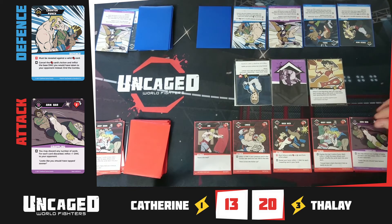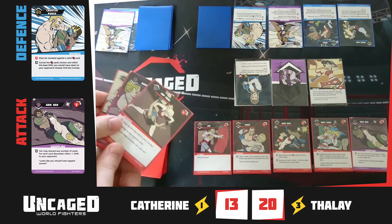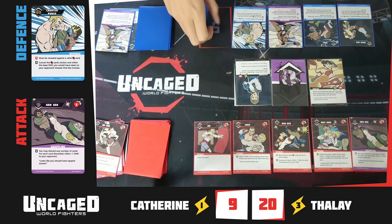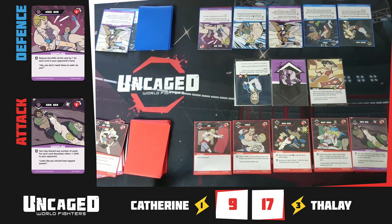The arm bar lets the player discard cards to boost its damage. The defensive player can also deal damage via submissions, and hits the attacker back with a knee bar. That ends the combo.